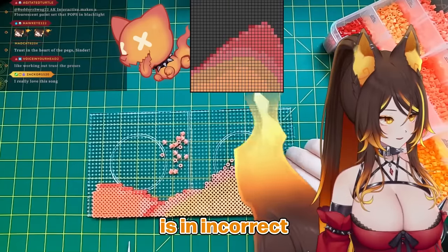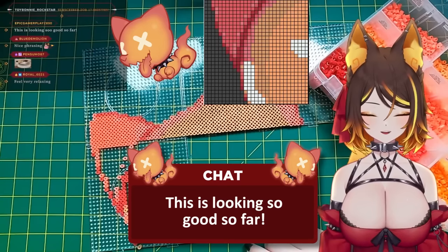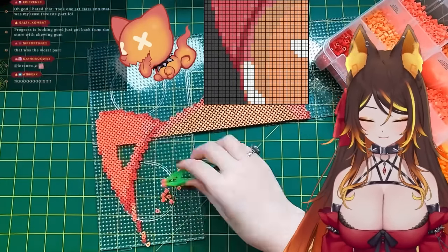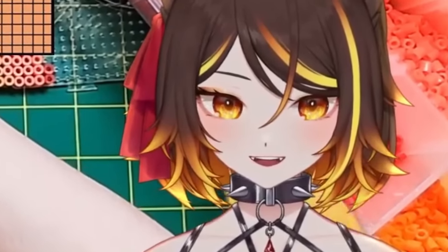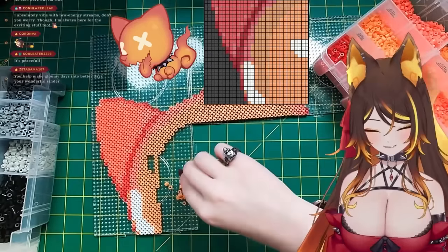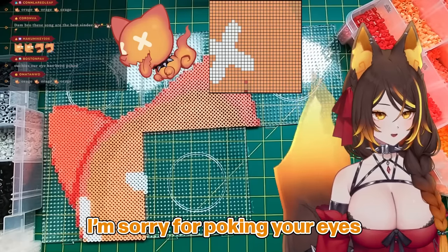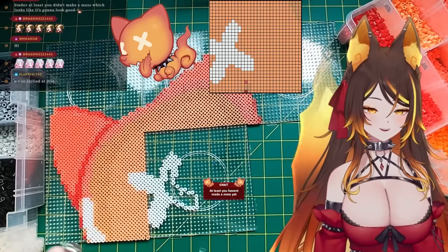I think this is incorrect. Oh no, it is right. I'm actually losing it. Looking good. I'm glad you're liking it. There's not much to look at right now, but you know, every pixel is progress. Yippee! Wait, did we finish this color? It's only gonna get easier. Copium. Yay! That's so satisfying. We'll do the little eye. I'm sorry for poking your eyes — maybe that's why they're just big X's. At least you haven't made a mess yet. True.